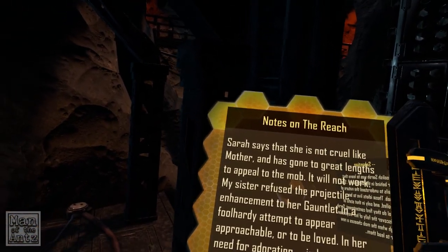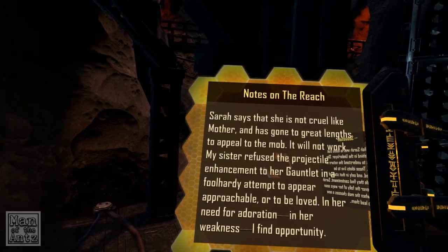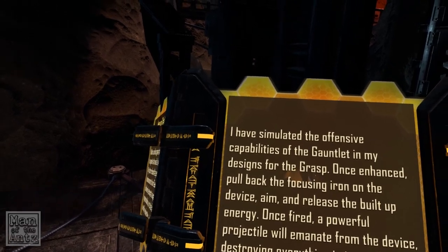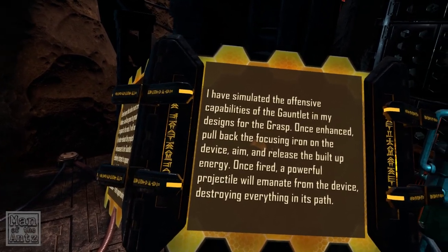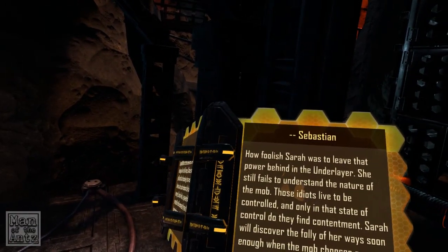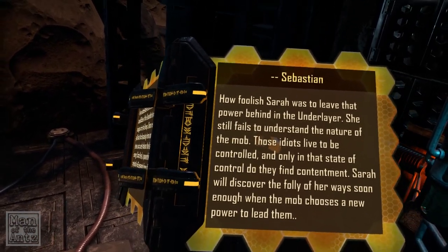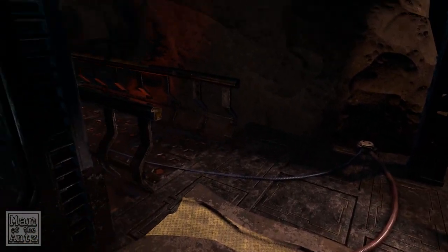Notes on the Reach: 'Sarah says she is not cruel like mother and has gone to great lengths to appeal to the mob — it will not work. My sister refused the projectile enhancement to her gauntlet in a foolhardy attempt to appear approachable. I have simulated the offensive capabilities of the gauntlet in my designs for the grasp — once enhanced, pull back the focus and iron on the device, aim and release the built-up energy. Once fired, a powerful projectile will emanate from this device destroying everything in its path. Sarah still fails to understand the nature of the mob — they live to be controlled, and only in that state do they find contentment. Sarah will discover the folly of her ways soon enough.'